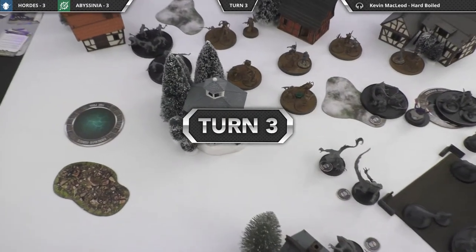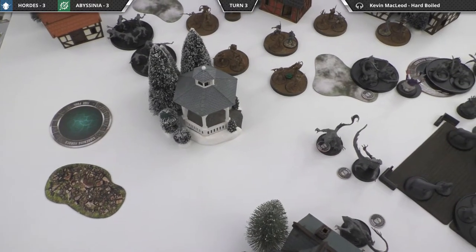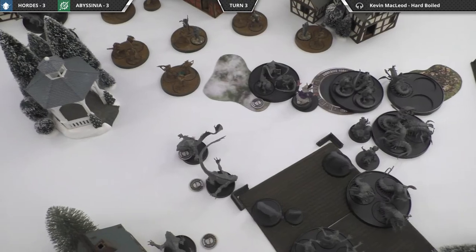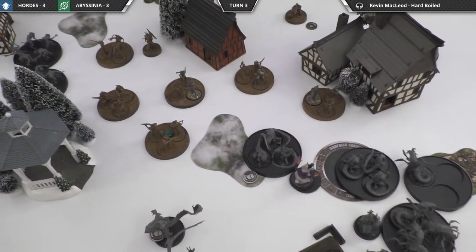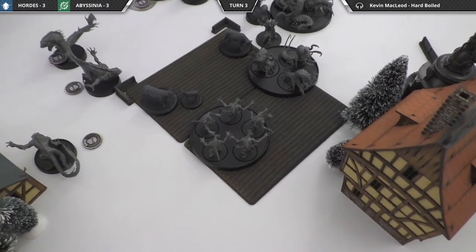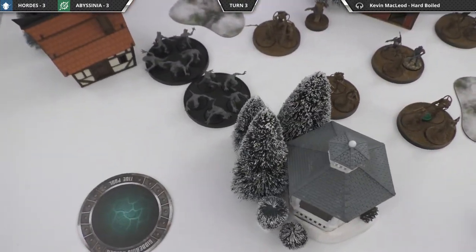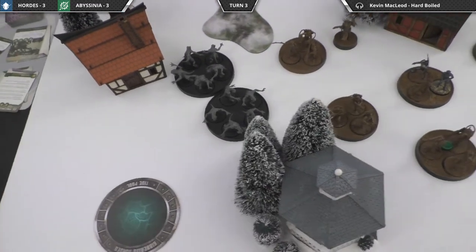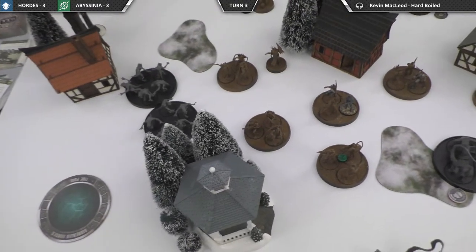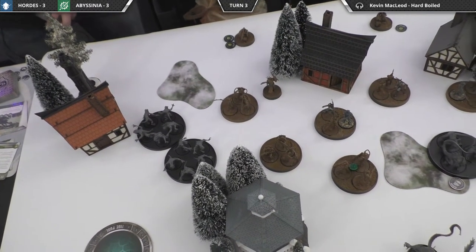Top of turn three and we're tied three to three — we scored victory points this time. We did a little reinforcing: the Karkanoi moved, a Speckled Crawlers unit was summoned back, and the other Speckled Crawlers got their second squad back — fully geared up and ready to go. The Abyssinia player notes they'll need to kill them immediately with the first activation.